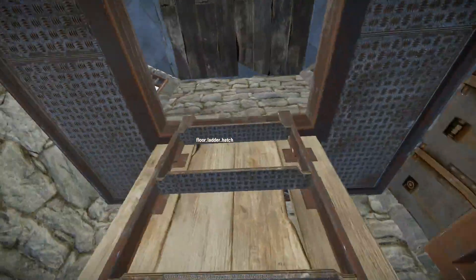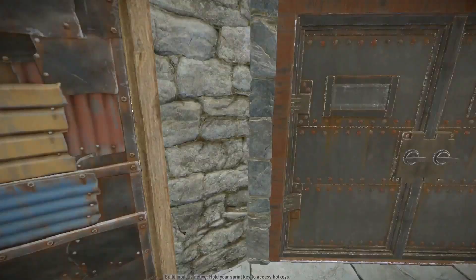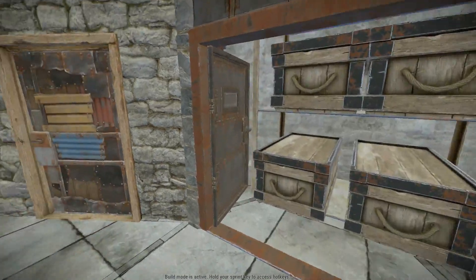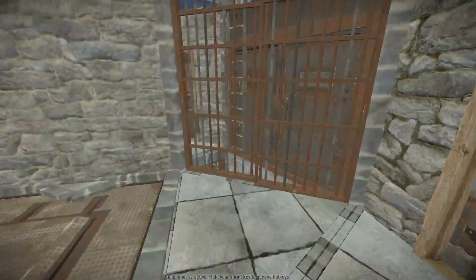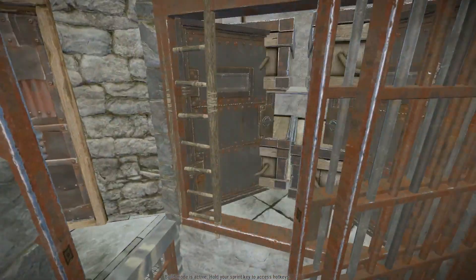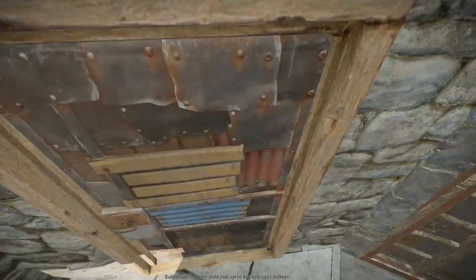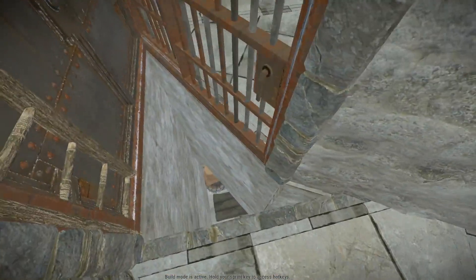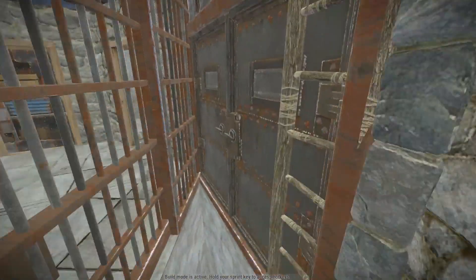You can swap out some of these prison bars and chain link fences for doors, but I decided to keep it see-through so it's easier to visualize what's going on throughout the base. I'm not doing any ladders except for the furnace rooms, so just keep that in mind. Enjoy the rest of the base tour.